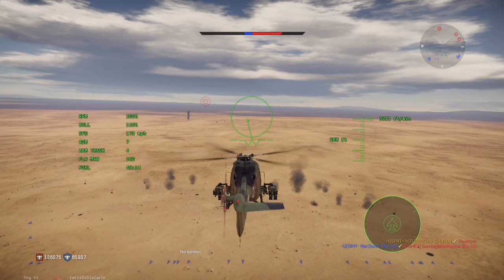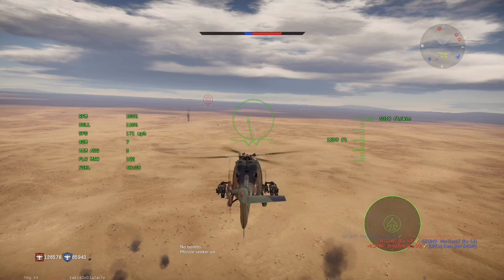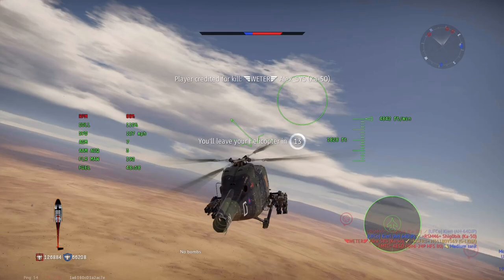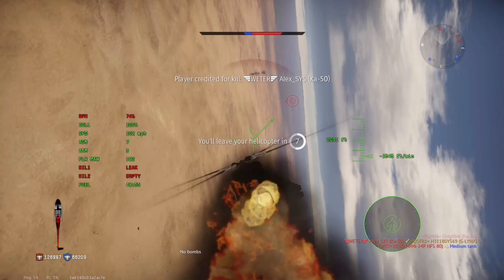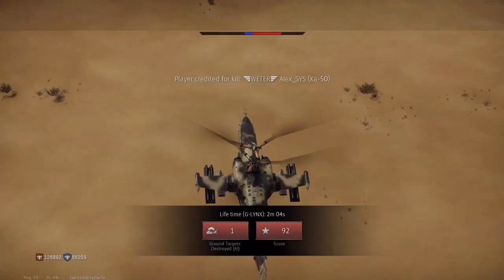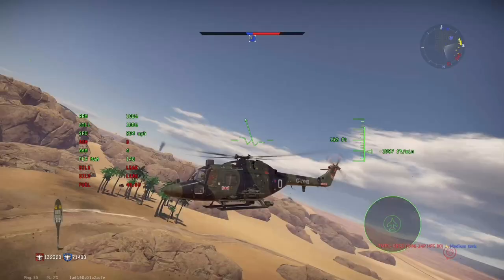The way this would work is the Apache could sit behind a tree line, pop up to acquire a target on radar, fire the missile, and then run away without having to guide it. In real life, if the Longbow Hellfire loses tracking on its target it will automatically seek a new target. A way this would balance itself is that if fired and it loses tracking on an enemy tank and happens to find a friendly tank, it could potentially hit a friendly — which could be frustrating, but it would be a reasonable balance for a self-guiding missile.